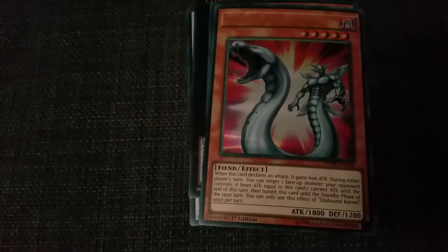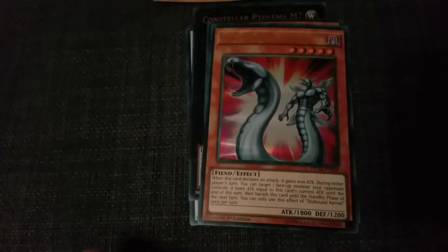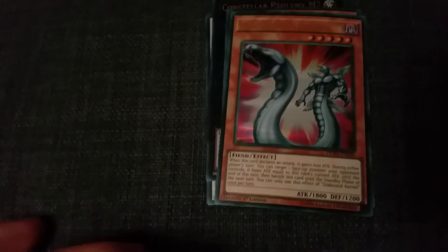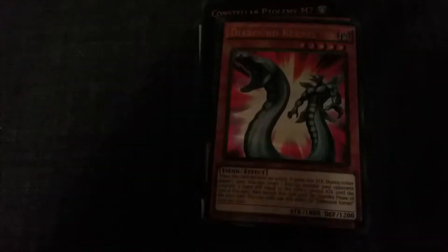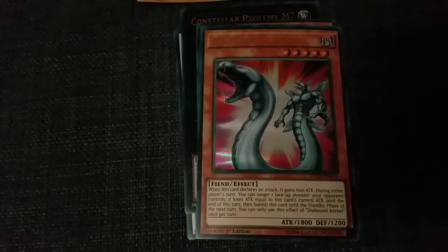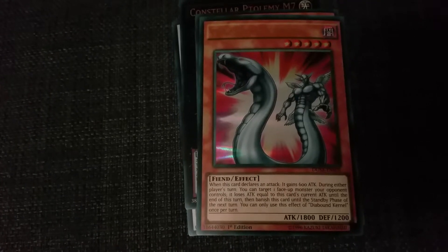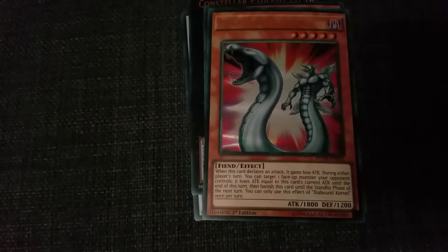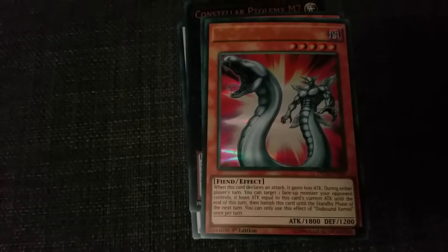A Diebound Kernel — this is going nicely, guys, I'm really enjoying this. Attack 1800, defense 1200, Fiend effect. When this card declares an attack, it gains 600 attack. During either player's turn, you can target one face-up monster your opponent controls — it loses attack equal to this card's current attack until the end of this turn, then banish this card until the standby phase of the next turn. You can only use this effect of Diebound Kernel once per turn.